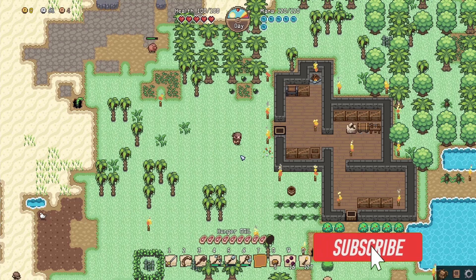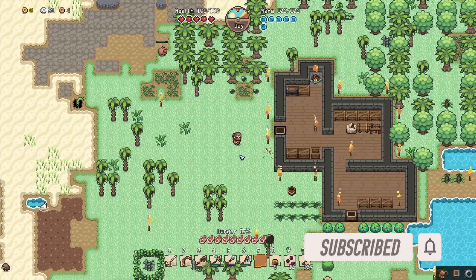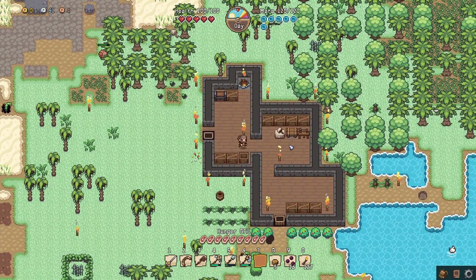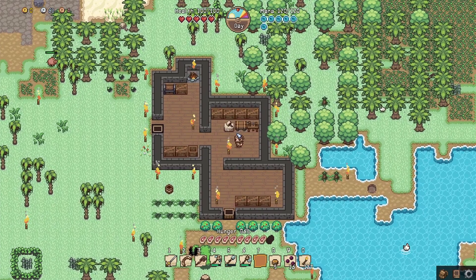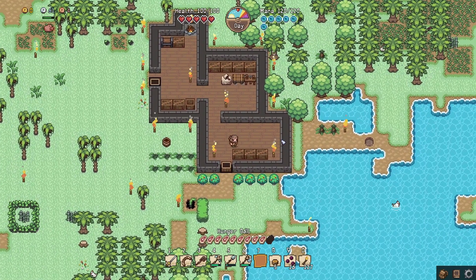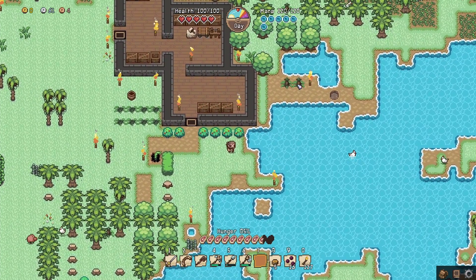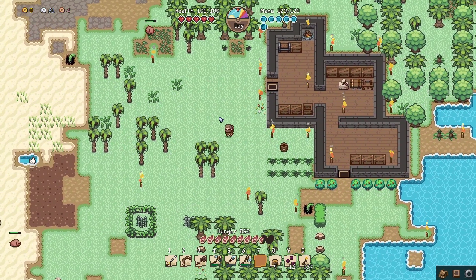Hello guys, my name is Jesse Tiger and welcome to episode 3 of Forsaken Isle Let's Play. As you can see I expanded my house — this is just a temporary construction room, and this is a future kitchen, not ready yet. We have some crops growing over here and some pineapples growing over there.